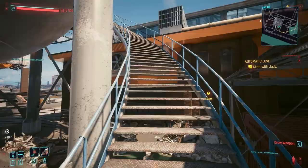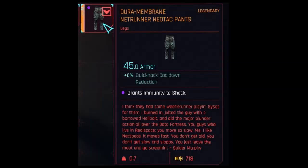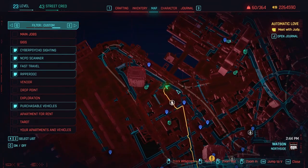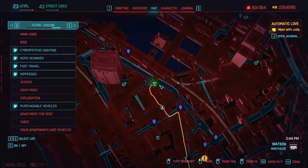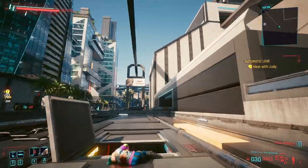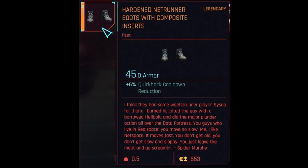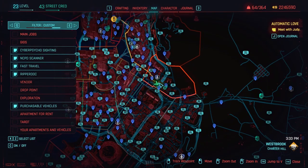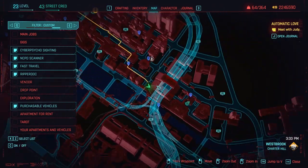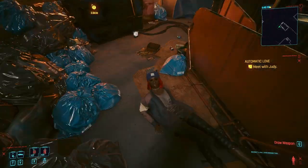The netrunner pants are found on top of a water tower in Northside Watson. The netrunner boots are found below ground in a server room in Charter Hill. The netrunning suit is found in a hobo shack in the Glen.